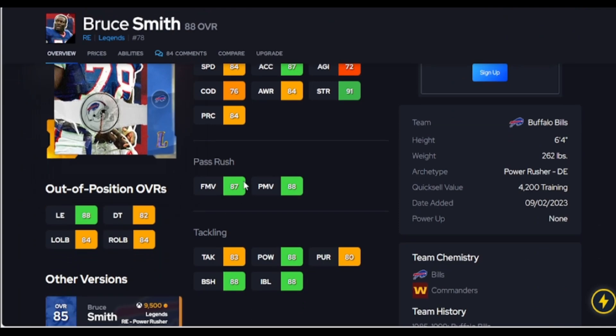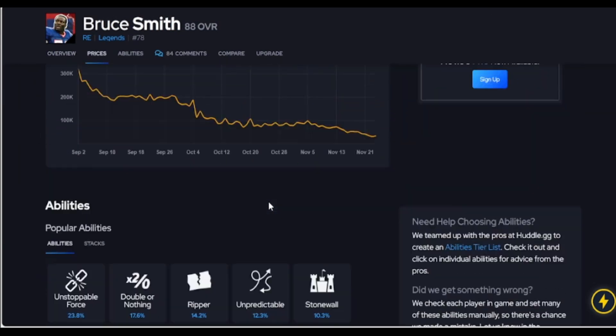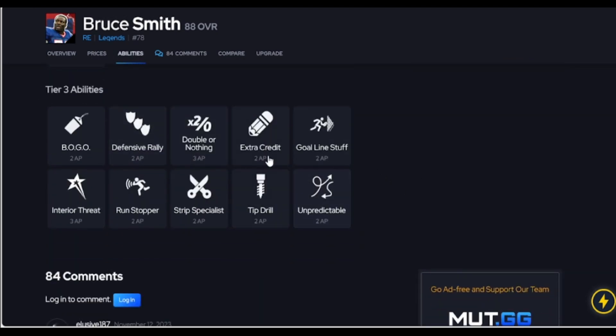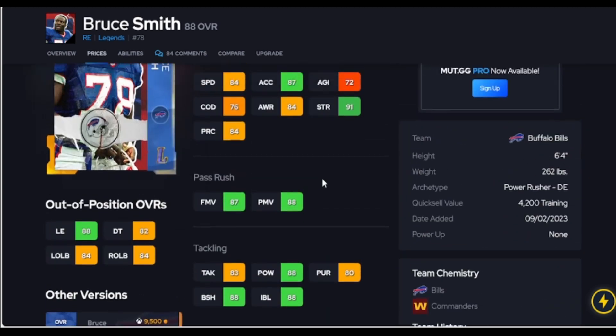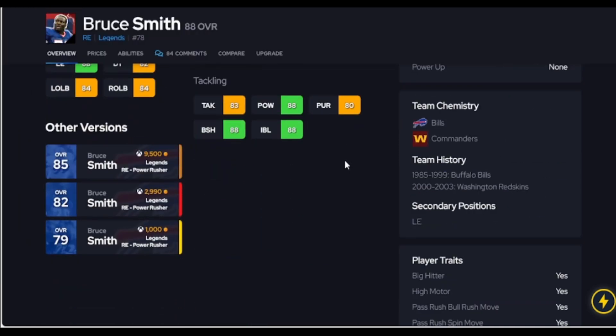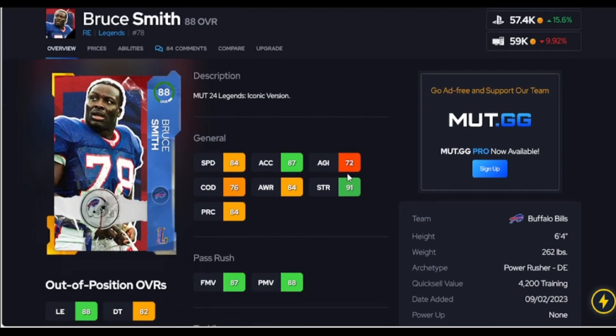Bruce Smith shows up because he is at 85 finesse block shed and power move, so for his price, with good acceleration, he's a great value. What ability should you put on him? Nothing — do not put anything on him. The best one would be Double or Nothing, but instead, go put three AP on pick artist or lurk artist. Do not waste your AP on Bruce Smith. For his thresholds, moving him to left end he has perfect traits — that's why he's a great value at the right end position.